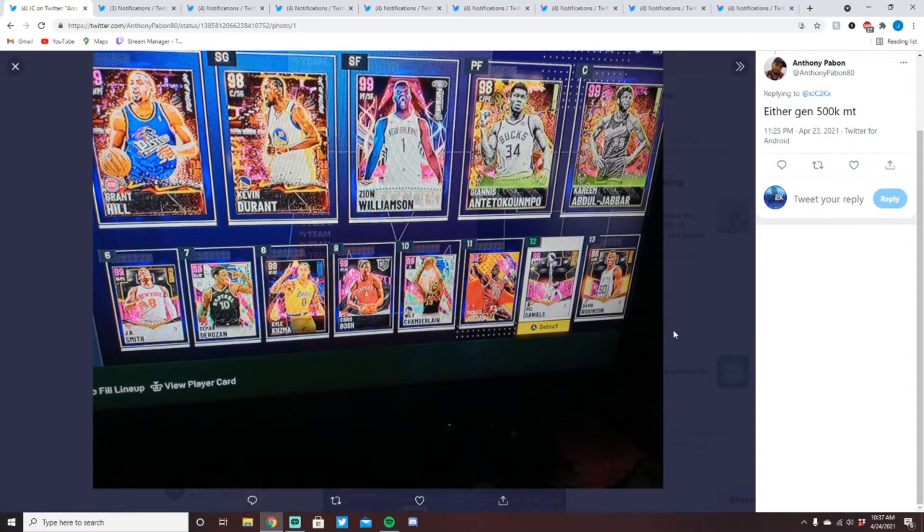The first team submitted is from Anthony. He plays on either gen and has 500k MT. One thing I'd recommend is running a 10-man instead of a 13-man. If you can sell MJ — unless you're locked in for Phil Jackson — definitely sell him. Those last two players aren't necessary either. For your small forward position, pick either Zion Williamson or Kyle Kuzma, whichever you prefer.